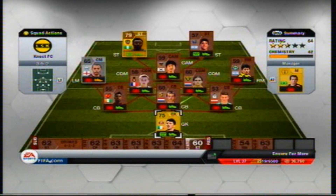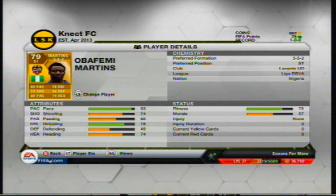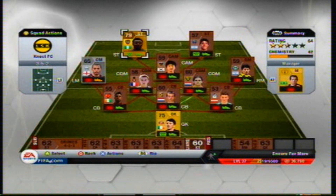So in goal we have Kieran Westwood, he plays for Sunderland in the Barclays Premier League and he is from the Republic of Ireland. And up front we have Obafemi Martens, he plays for Levante in the Liga BBVA, the Spanish league.